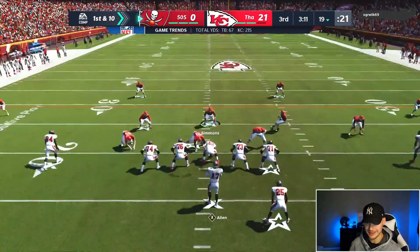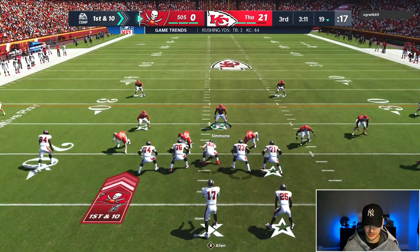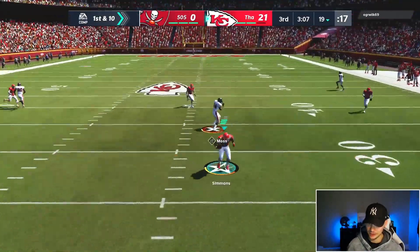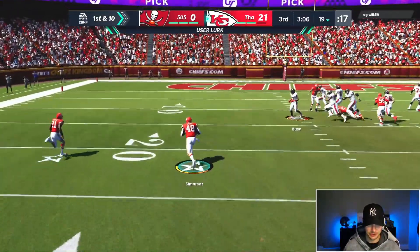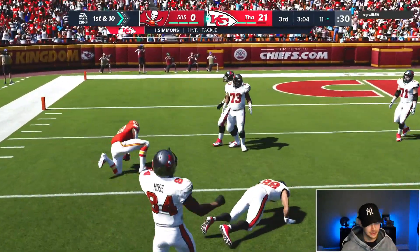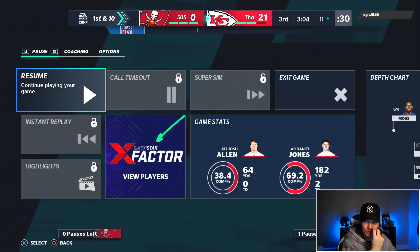I thought he'd be out of here but he's staying in — I respect it. We're just going to mess around, bring a bit of a blitz here. We know he's going to be passing — user lurk, and that absolutely destroys him. That blitz brings a ton of pressure. He had to pass — that's a tough blitz to stop, had him backed up. That was two quick games, we'll play one more.